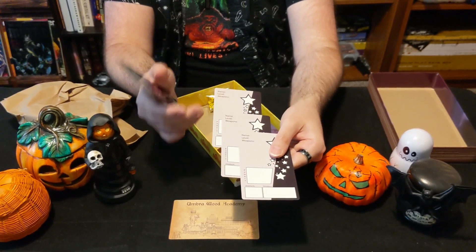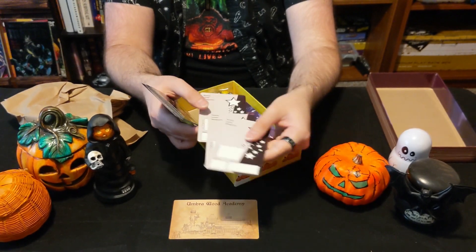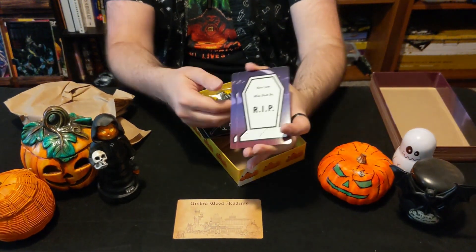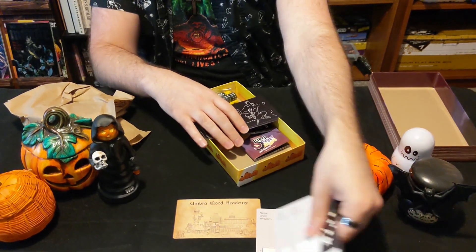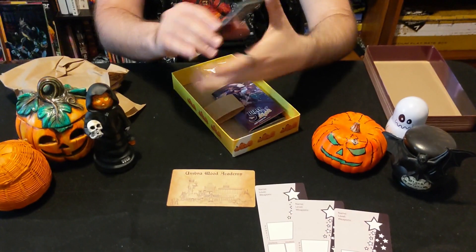The character sheets in this game are very simple though — you could actually easily scribble this on a post-it note, index card, etc. But these cards are here for you if you want them. We also have the RIP card, so you can put who died and how they died as a fun little extra mechanic you can use.